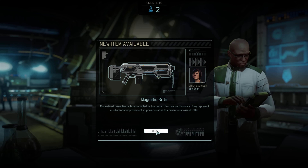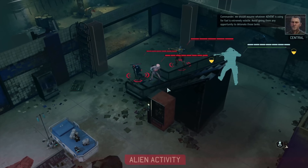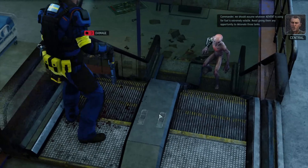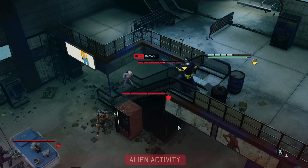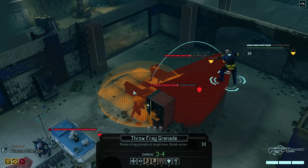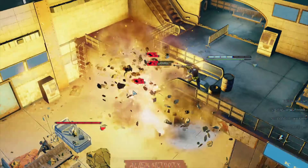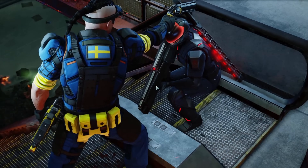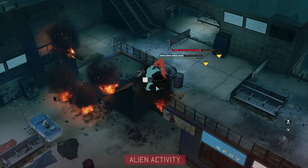We get a resistance mission and start with the sneaky approach. We scout up some stairs and get caught — not good. The Sectoid lands a hit and Return Fire procs for minor damage. On our turn we use Lightning Hands on a flame trooper and finish it off with a grenade, causing an explosion that takes out the trooper and the Sectoid — and destroys the stairs as a bonus. Next turn the Lancer tries to hit us, misses, and gets Return Fired in the face.